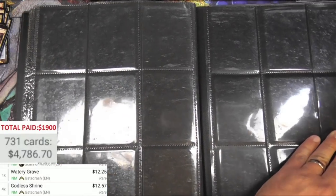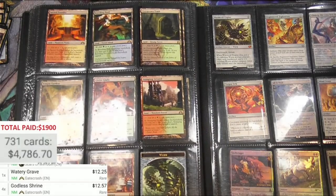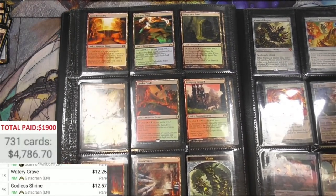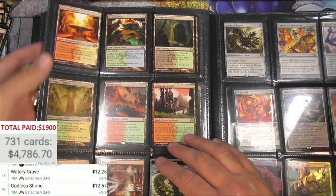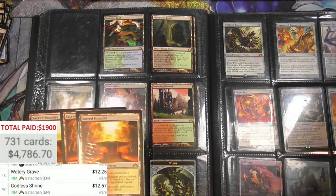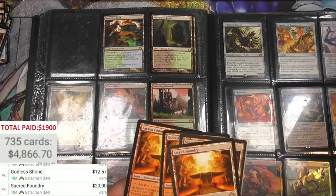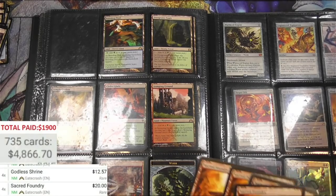Excellent. Alright, next page - what's on it? We're coming down to the end of this. We got a Worm Coil, we got an Ulamog - this is amazing! Here's the rest of the shock lands - Sacred Foundry, twenty bucks each. Again, demand. When were they reprinted last - Guilds of Ravnica. Crazy.